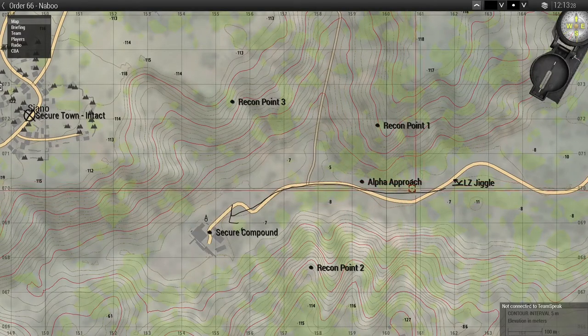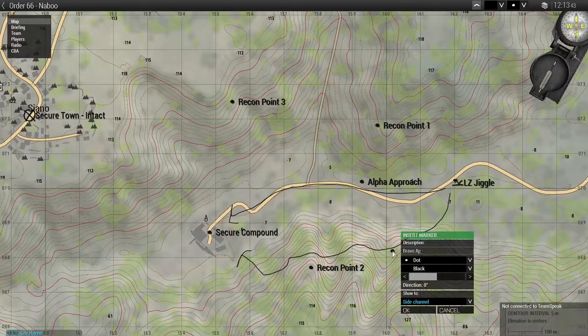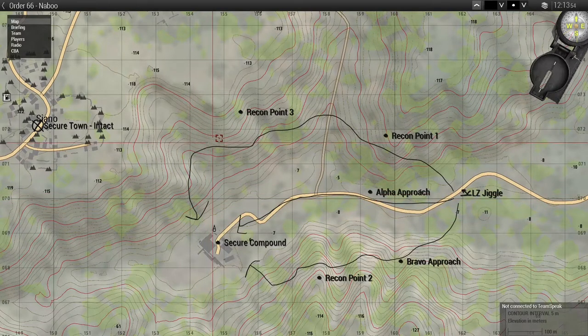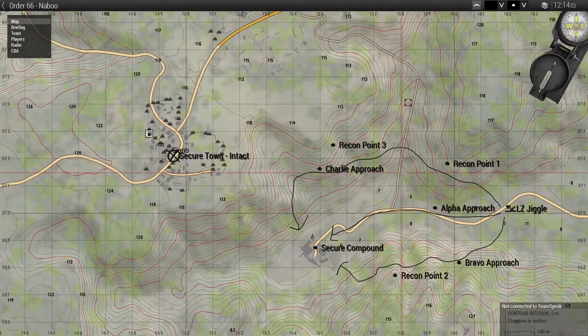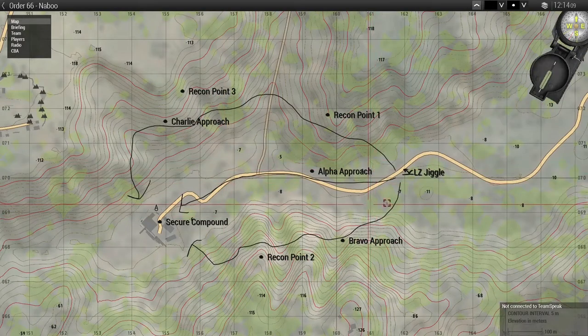Alpha approach goes directly up the road. Then right along this ridge line, assaulting from here, we'll call that Bravo approach. The third option is to follow this route and assault from this side of the hill — call that Charlie approach. All of this planning is just to secure this compound so we can then proceed forward with the rest of the objective, giving us three approach options.